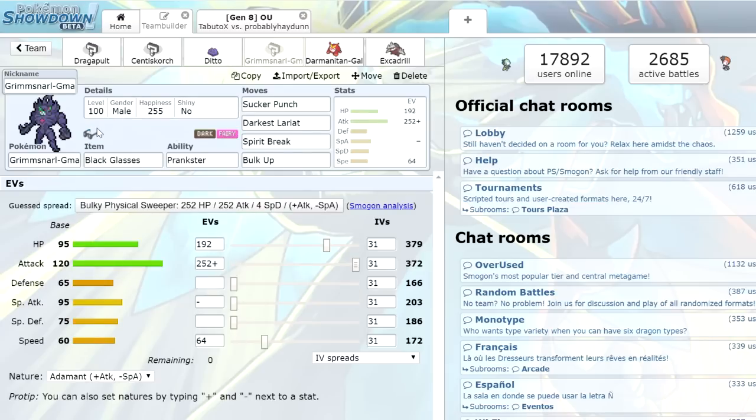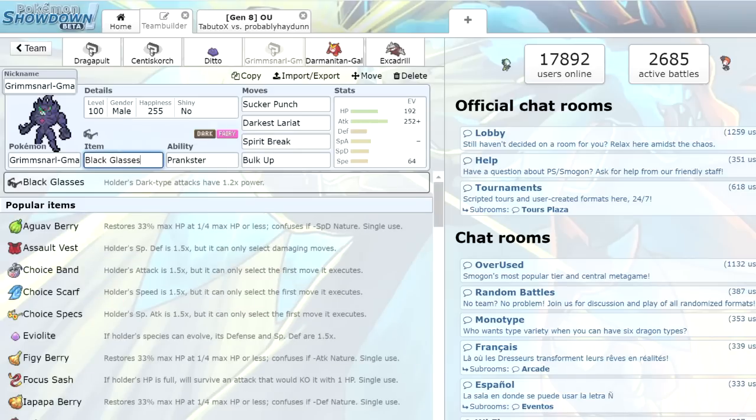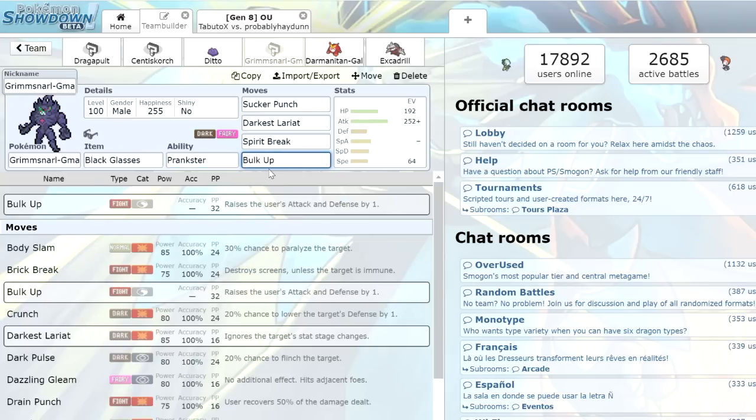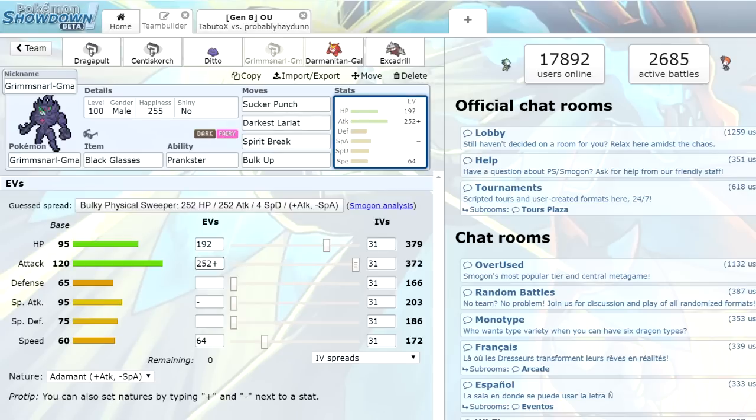Next up we have another new Pokemon, Grimmsnarl — actually a set that my boy Envy made; he was in the last Showdown live session. We've got the Black Glasses on this thing just to get a little extra damage on dark moves. With the Prankster ability we can get priority Bulk Up, which could be good against physical attackers. This thing is already naturally bulky as hell with 192 HP in rest and attack, plus some speed investment. I think it could be an issue if we get up some Bulk Ups — potential Dynamax mon.